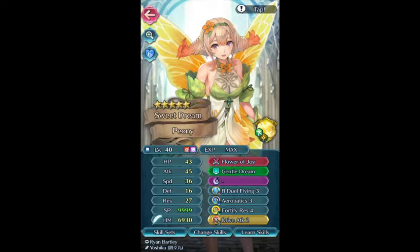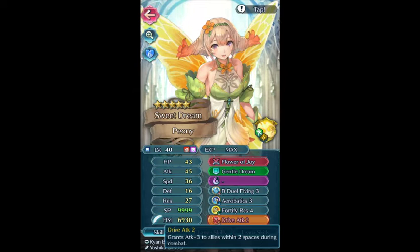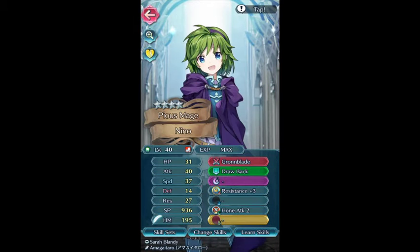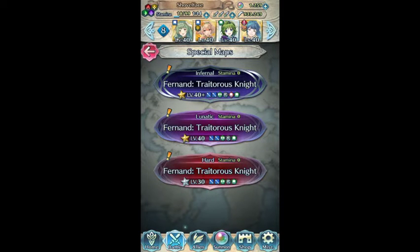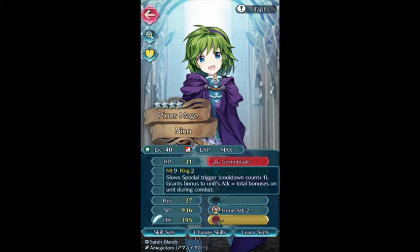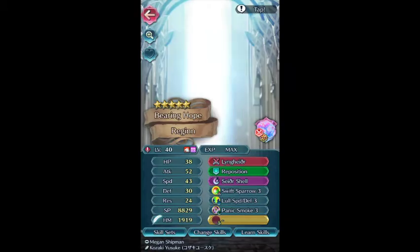We're going to be using Peony as well. We're going to be using Drive Attack 2, or 1 actually as a Sacred Seal. The rest of her skill set is the vanilla stuff. We're going to be using Nino. If you don't have a plus attack Nino, that is when you need the Drive Attack. If you do have a plus attack Nino, just don't bother with that — it will be fine. Or you need to buff her up.